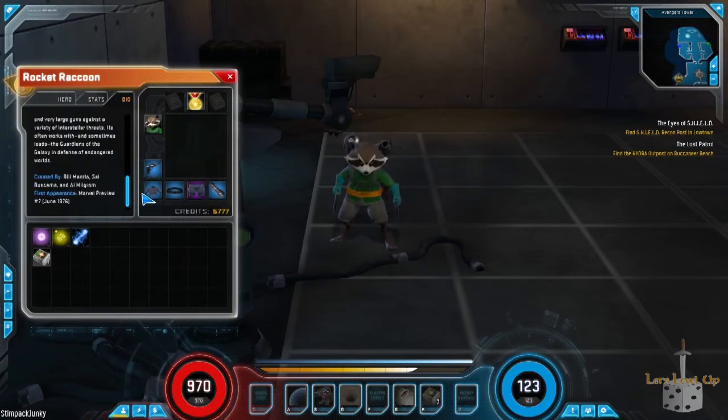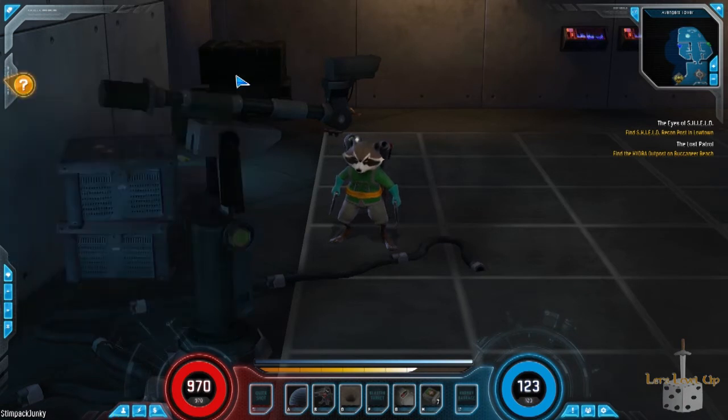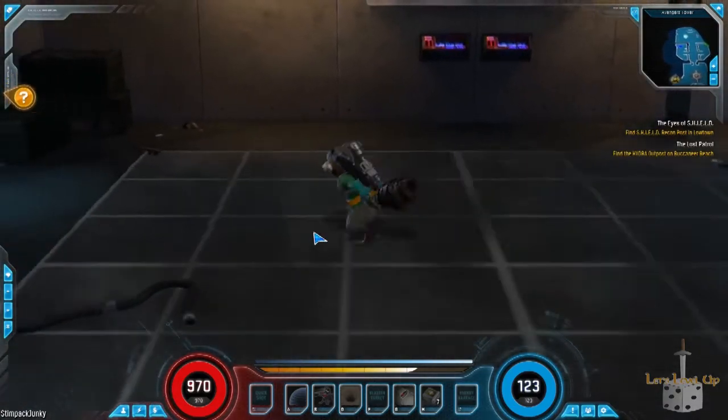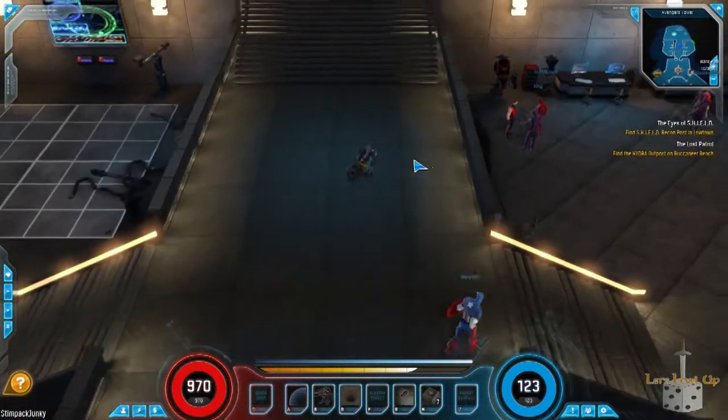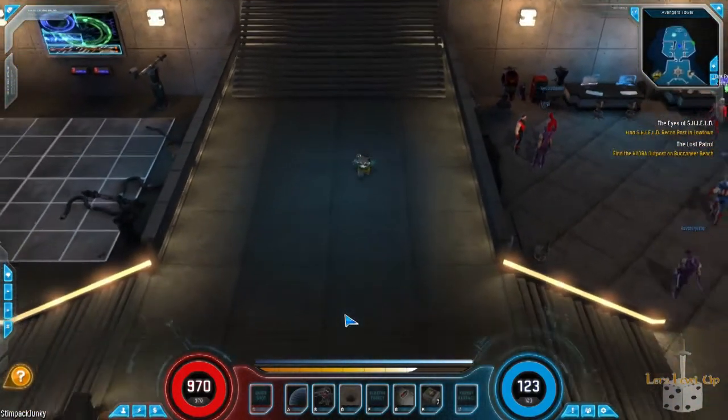There's also a quick bio you can read about the different characters. When you launch the game — and I haven't mentioned this yet — this is a free-to-play game when it comes out. I believe it's coming out June 4th as its official release date. They're going to have an upcoming open beta weekend pretty soon and then it's just a few weeks away from a wide release. You can go to marvelheroes.com and buy a kit or a character to pre-unlock before the game comes out.